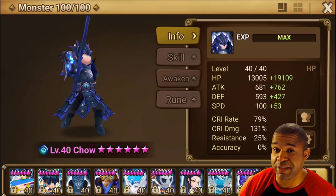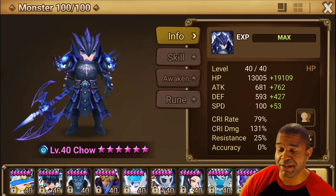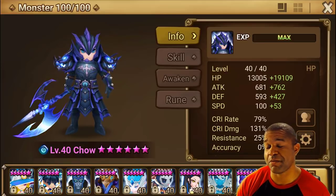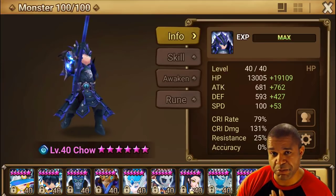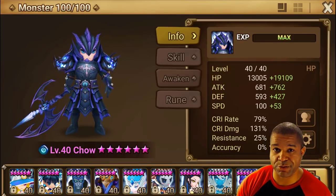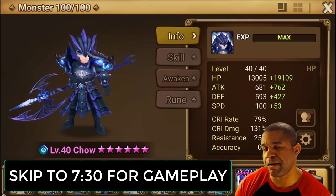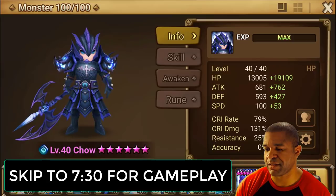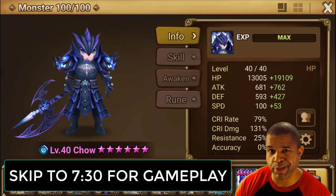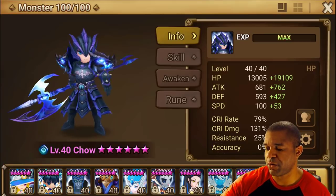If you guys saw the actual summoning session, I was actually really kind of cringing because when I snuck in that look to try to see what it was, I honestly thought it was a Leo, but when Child came through, I was pretty excited considering one of the recent updates that had really made Child one of the better Dragonites out there. So we're going to talk a little bit about him and how I have him runed, to give you guys my perspective.